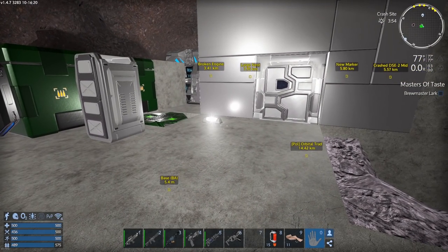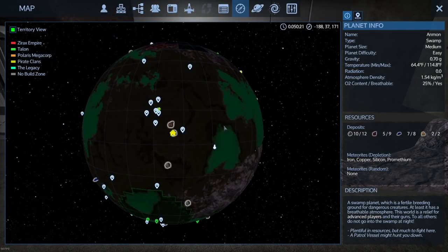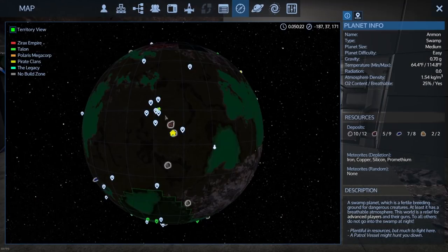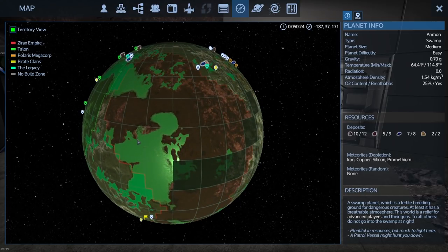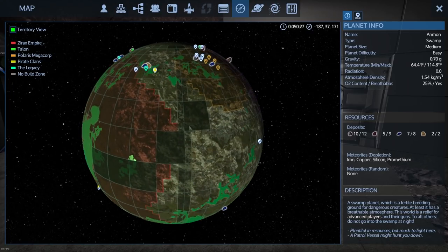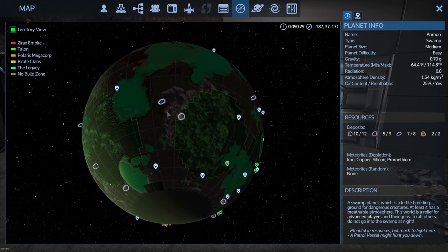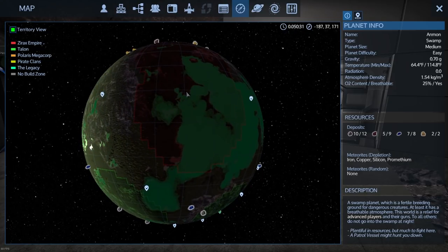I might also hit the orbital trade station, although I think it's in the wrong direction. I did explore the entire planet and I could not find the radiated zone. When I normally play this game I start off on the regular temperate planet and there's always a radiated zone that has cobalt nodes in it - I could not find any on this planet, which is a bit of a shame. So I'm gonna go to the moon and see what we can find there.